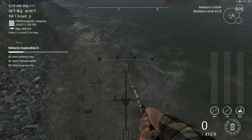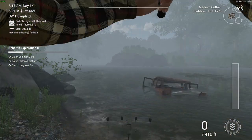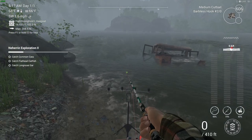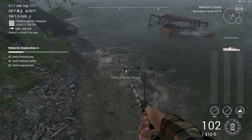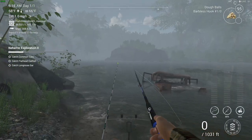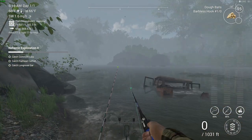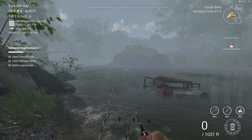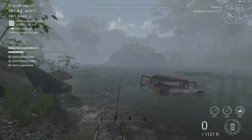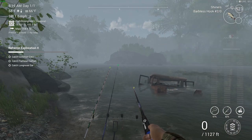I had some luck over here when I was playing PS4. I remember catching some carp over this way, so I'm going to randomly cast — about 100 foot — that way it makes it a bit easier for you guys to understand. You can use all different types of baits to get the carp, but I'm also hoping to get the flathead catfish as well, so I'm putting on some medium cut bait. Then shiners are going to be for the long-nosed gar.